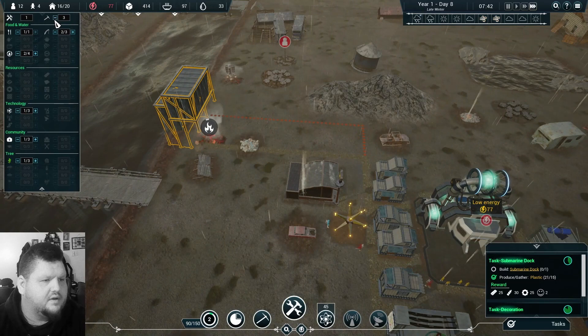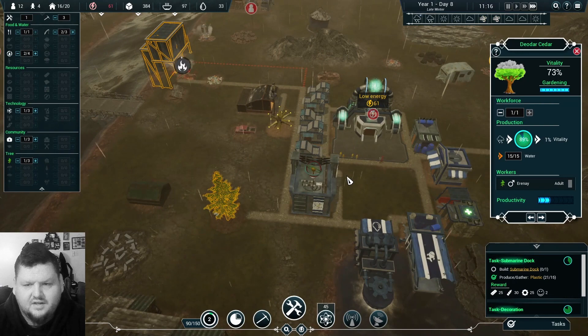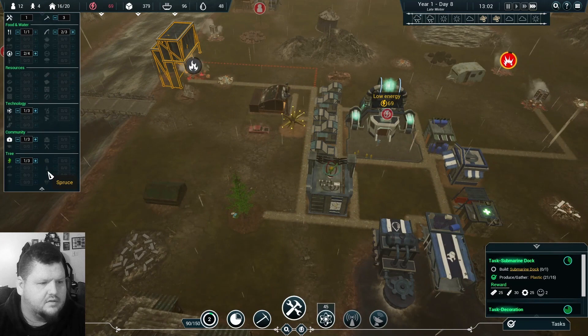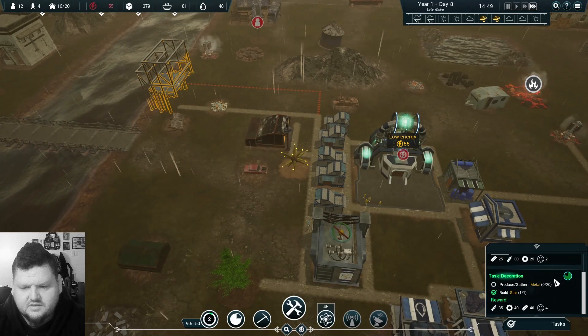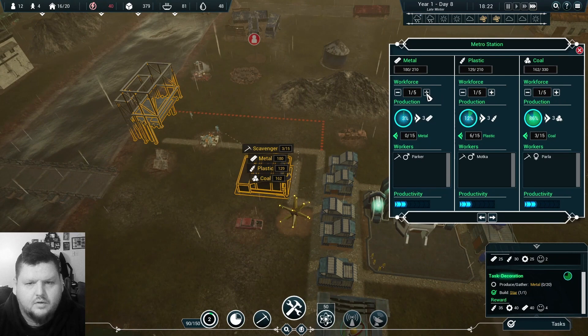How many people do we have as constructors? We have one, three gathering, two on food. How are you doing with this tree — 73% vitality? It's working! We're building our submarine dock slowly. Star is done — we need to gather metal.